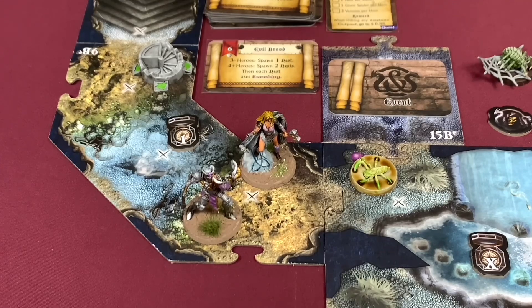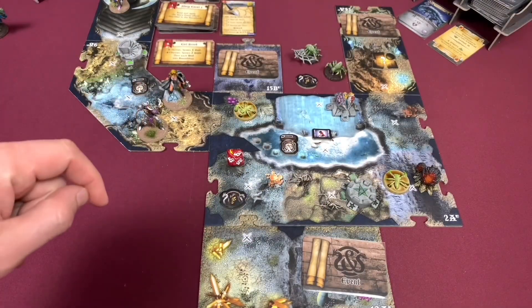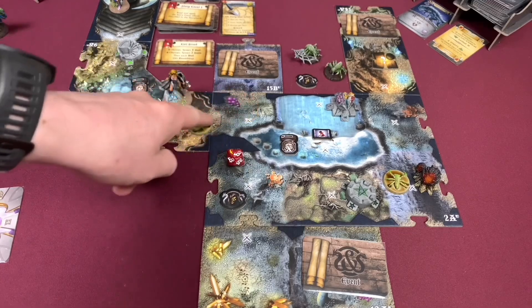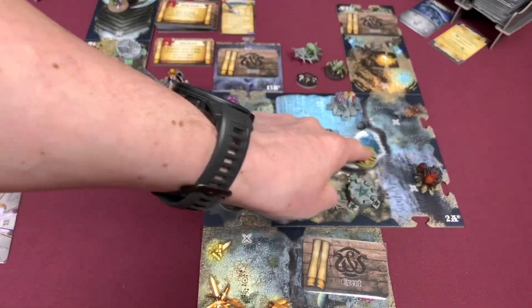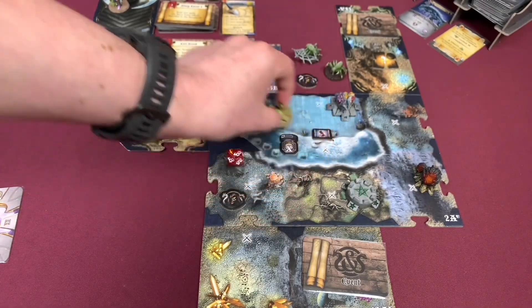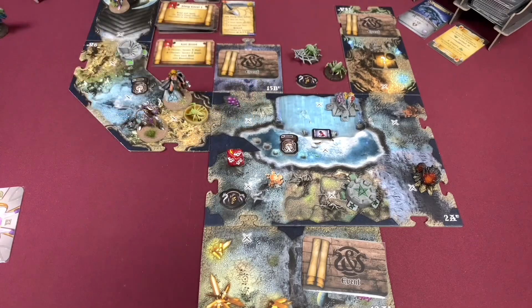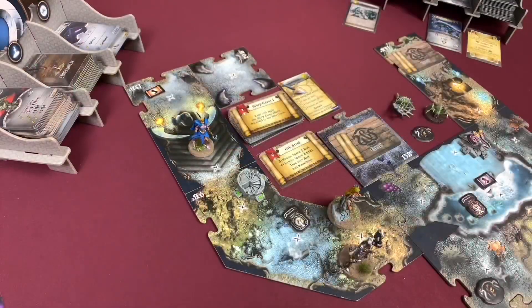Next let's roll for the nest. We roll the red die and spawn one venom — and I think Barent cheated a little. This one is going to jump into this space and attach itself to Jean. This other one can move directly to this space — that's one, then moves here for two and into this space for three, attaching itself to Sigrid.